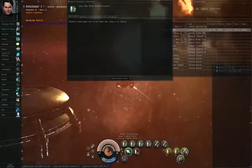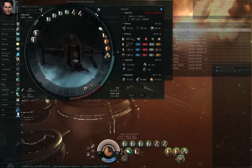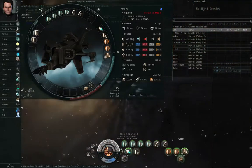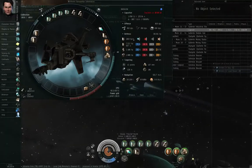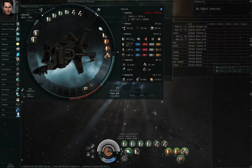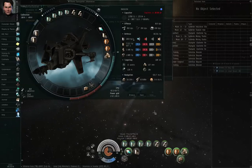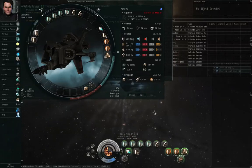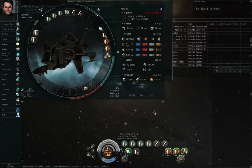Right now I'm flying a Basilisk-type Kaldari logistics ship, which has bonuses to shield transporters and energy transfers. In large player-versus-player fleets or in incursion-running fleets, when one member of the fleet gets targeted by the enemy and starts getting pounded by all of the enemies at once, the logistics cruisers will target-lock that fleet mate and try to keep them alive by using their own capacitor to boost the shields or repair the armor.